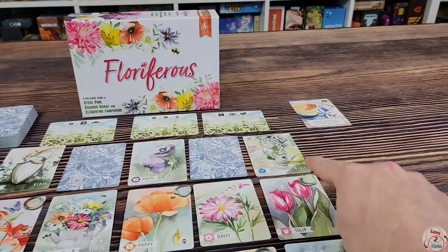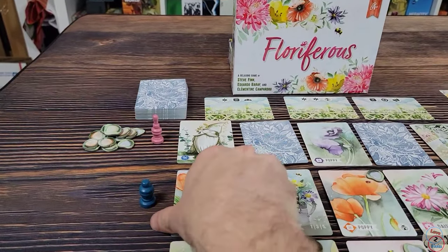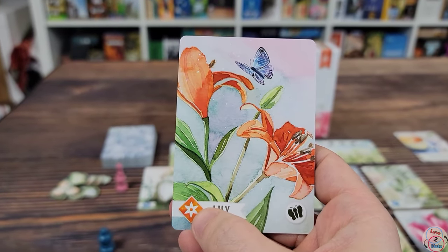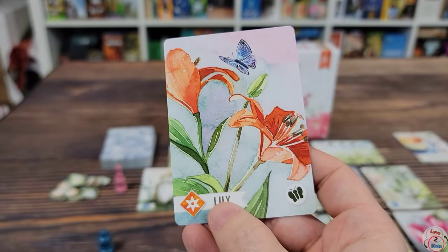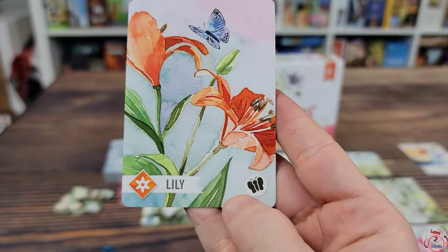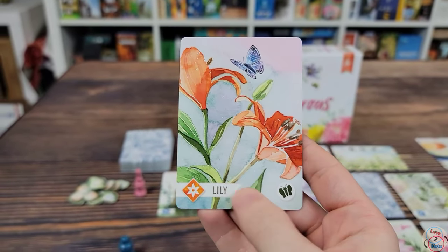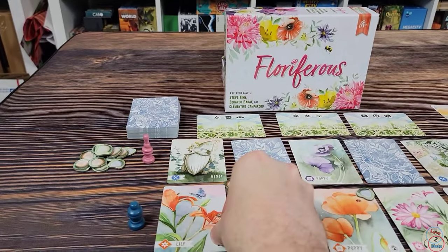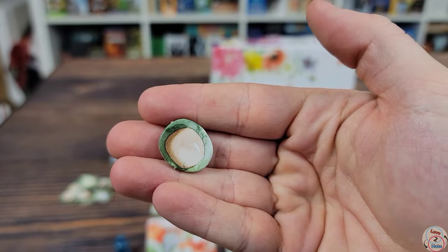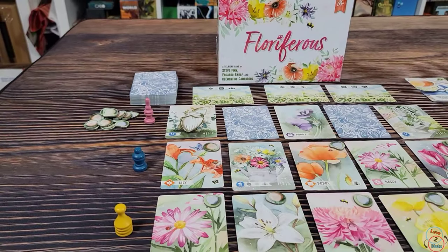There's another sculpture card here — if you wanted it, you might want to come back for it later in the round. The second and most common card type is the flower card. This one is an orange lily, and the color does matter. It also has a butterfly icon at the bottom. So there are three important things about this card: the flower type, the color, and any icon that goes with it.